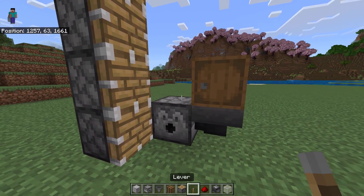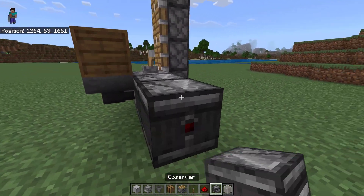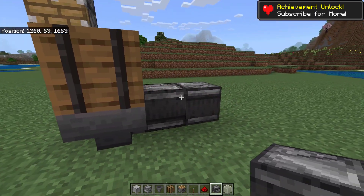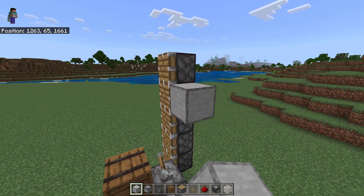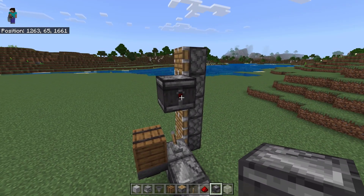Then place 1 lever over here. Next, place your observer like this. Then place 1 temporary block here and then place 1 observer like this. Make sure you see the dot here.